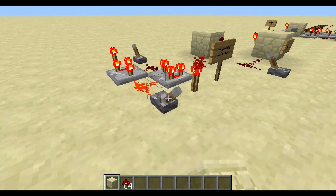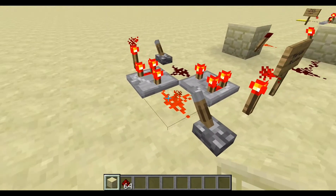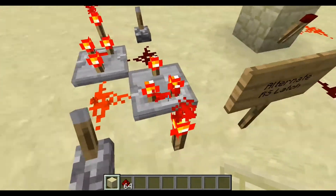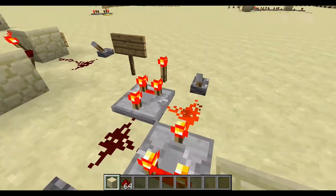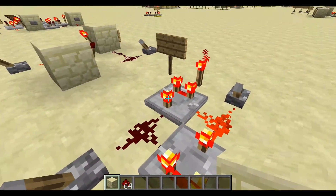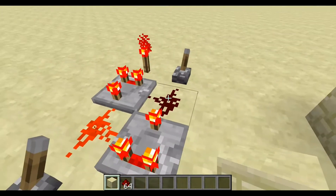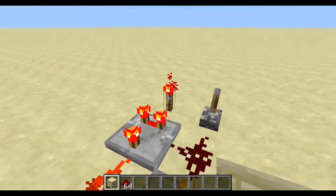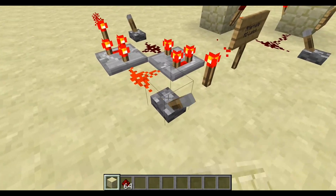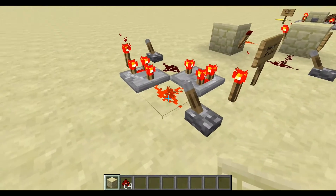If you want the memory to be saving a high value or a low value, whichever one you want. The way this works is this value goes into the comparator here — actually into the side of this comparator. So this comparator is comparing 15, which is the value of the torch, to 15 here. Because 15 is greater than or equal to 15, it outputs the subtraction of the two, since this is on subtraction mode. The output goes into this, where 15 is greater than or equal to zero, so the output is 15 minus zero, which is 15. And when this switch turns off, it doesn't really matter, because this is going to be a value of 15 whether or not the switch is on or off, or whether or not you're powering that redstone block.